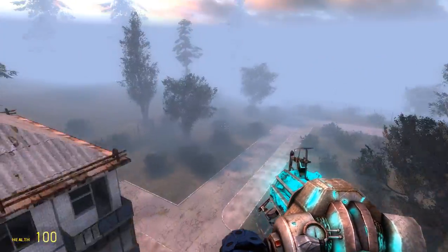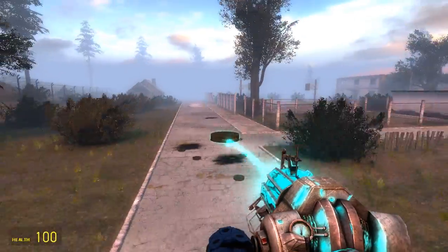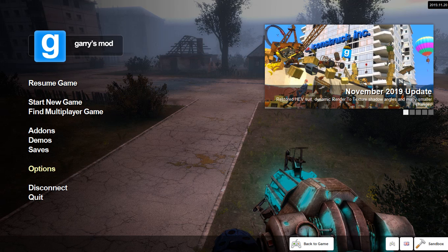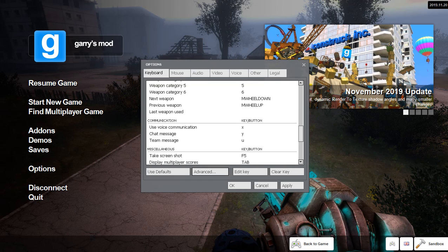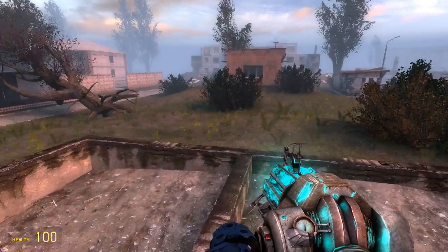So, assuming that for whatever reason your tank turret is not working — which it appears to be working fine for me, I don't know why people seem to have problems with it — go to Options, then go to Controls, and look for the walk button. Walk, move slowly, left Alt. If there is nothing there, you edit the key, press the key that you want to use, and it sets it. That's more of a Garry's Mod thing than anything else.